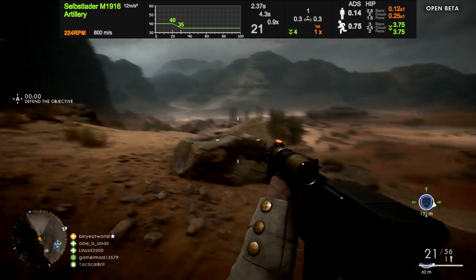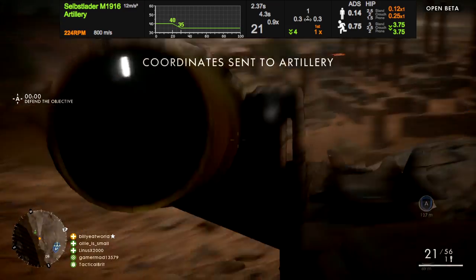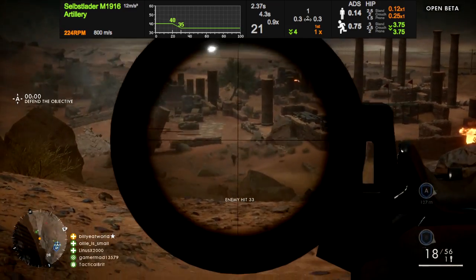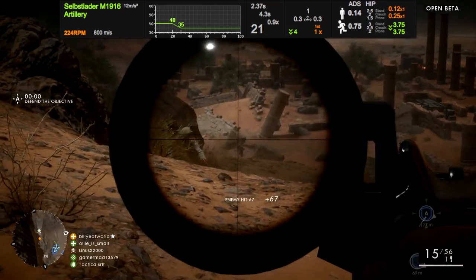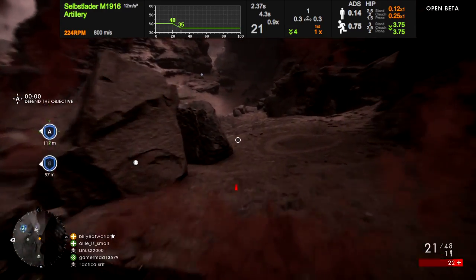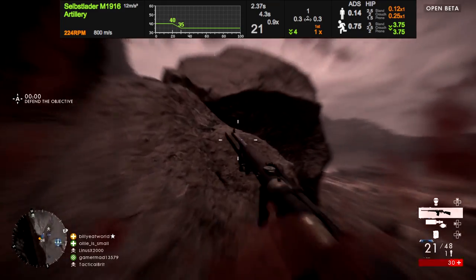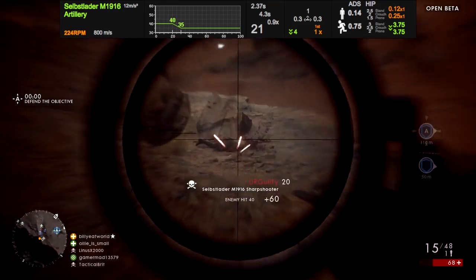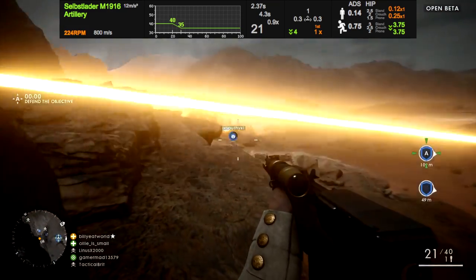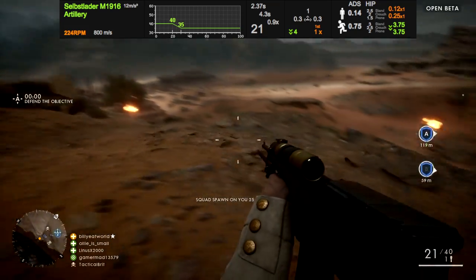Now to kick off, the M1916 fires at 224 RPM and deals 40 damage out to 20 meters, which drops off to 35 damage at 30 meters. Basically what that translates into is a three bullet kill at all ranges or a two shot kill at close range if you manage to land a headshot. Considering it does have a fairly slow rate of fire, long range is definitely going to be this gun's strong point, which is good news especially on a big map like Sinai Desert, considering most of the other guns in game, except for the sniper rifles, are pretty bad at anything but short ranges.